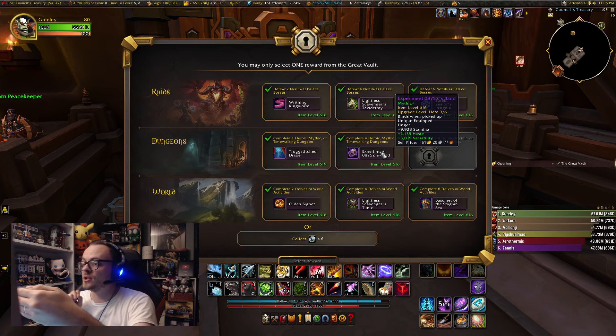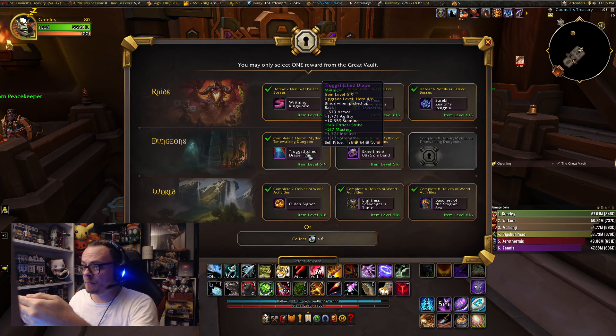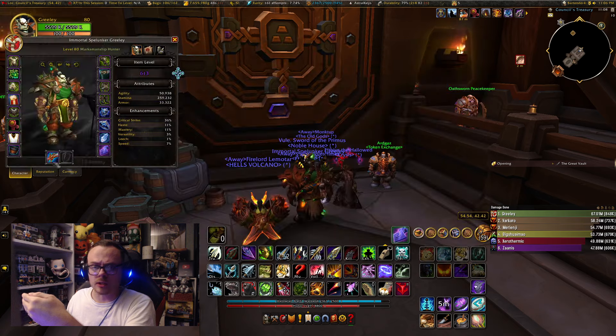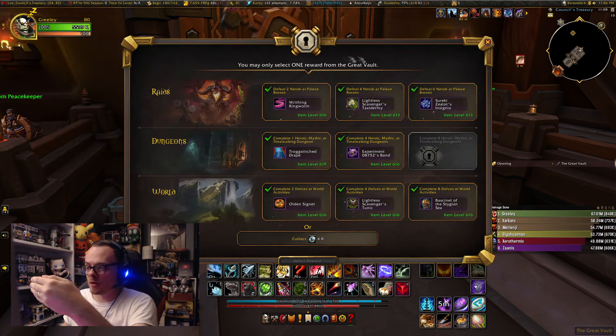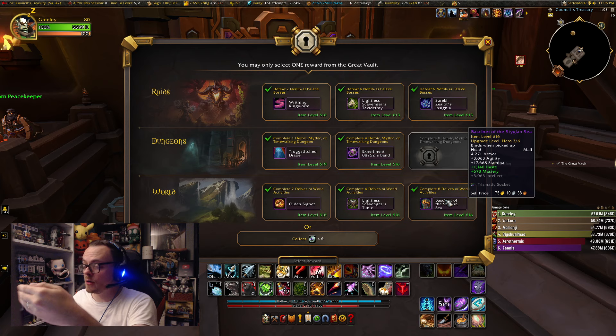Let's check out the first Mythic Plus option, which is Experiment 08752's band — it's heavy versatility over haste, probably not what we're looking for. We have a back piece, 619, statted correctly, almost as even as you can get with crit and mastery. So this is a really good pickup. Currently my cloak is a 606 Champion piece, so that would be a good upgrade there.